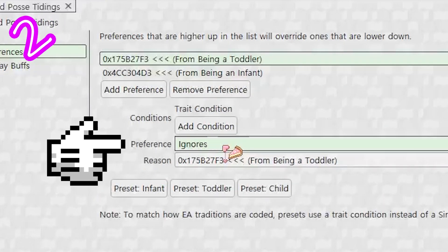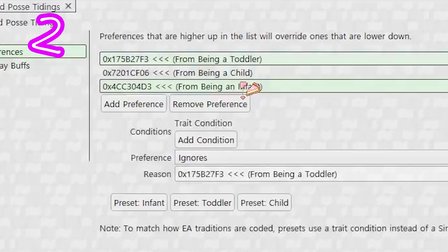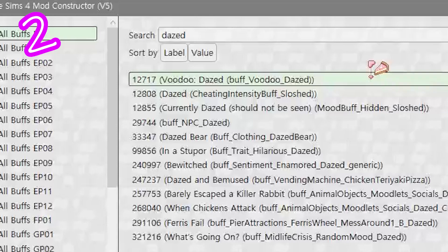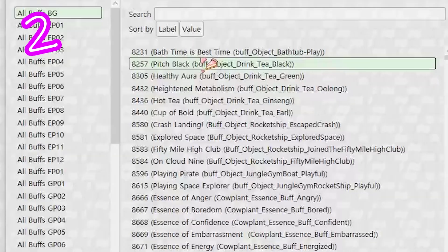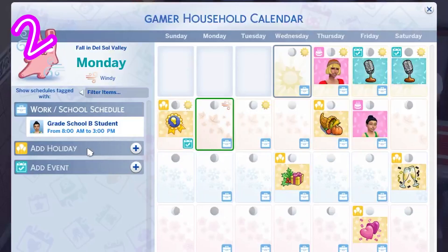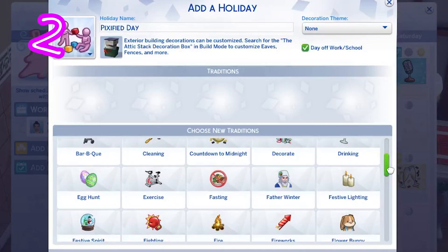Set it to ignore the tradition, and repeat as many times as needed. For holiday buffs, add them before the holiday is created. Browse and select the Sim's mood during the holiday, then select another relevant buff. Export the package, open The Sims, click the calendar, add a holiday, customize it, and locate your tradition.